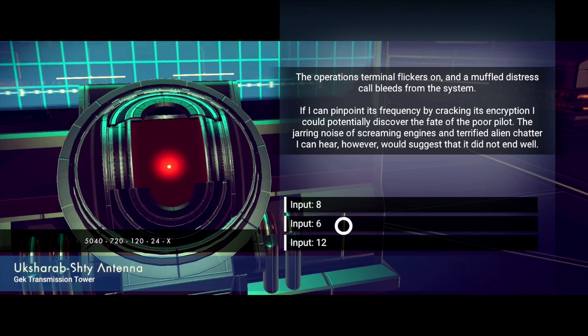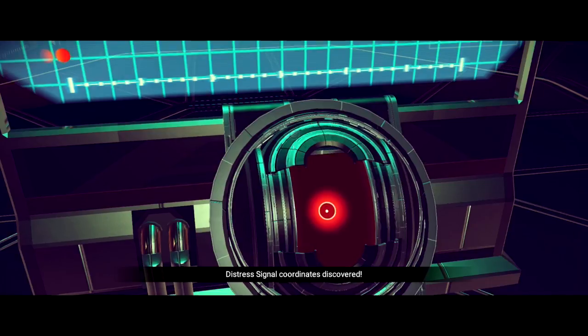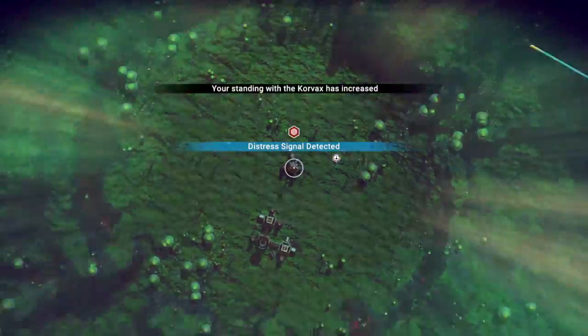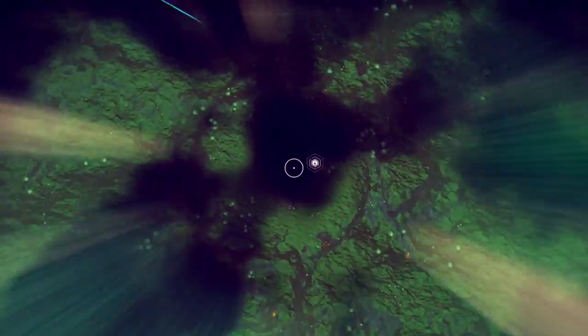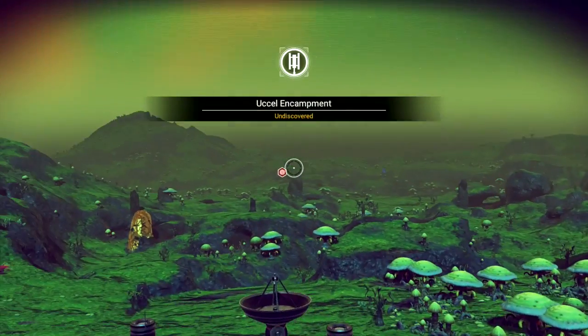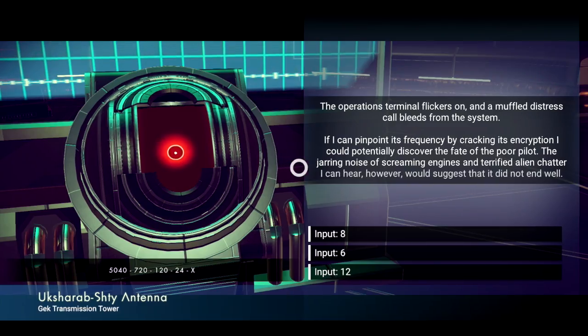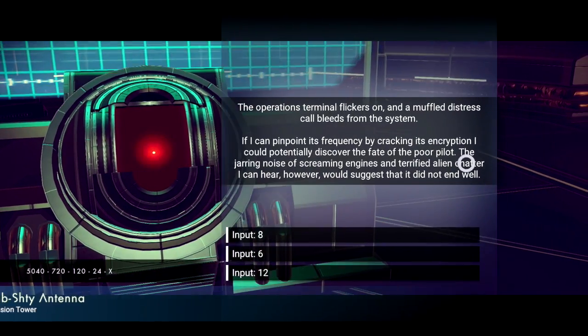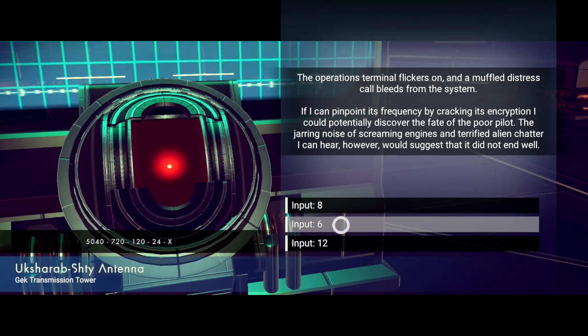Another interesting thing to note about this glitch is that it can only be done with terminals that grant you crashed ships. You can't do it with anything else, I'm pretty sure — I haven't tried with every single other transmission post, so I don't know that for a fact. Basically, if the tower is locating something other than a ship, you can access it the first time, but after that you won't be able to re-access it.